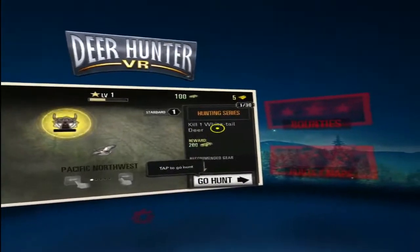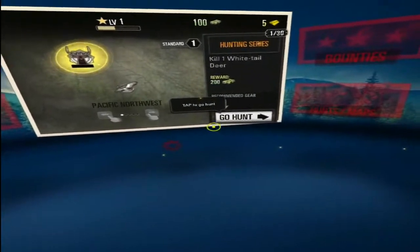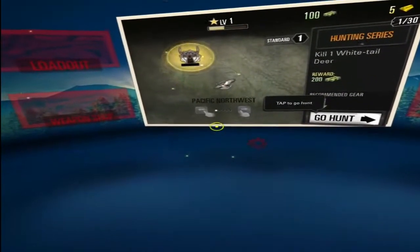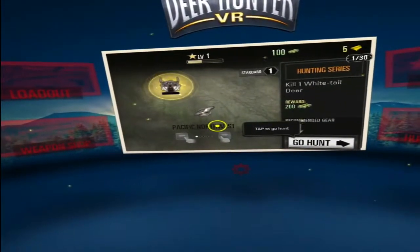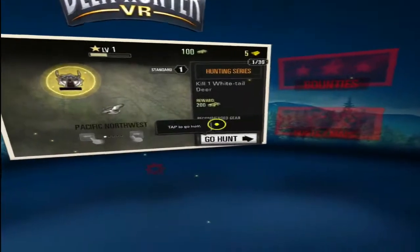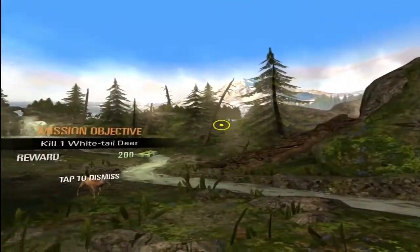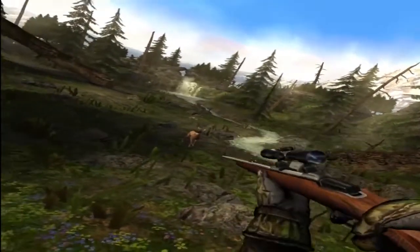We've got a Level 1 hunting series — kill one white-tail deer for 200 monies. I can't quite read the recommended gear. There's no options, no tutorial or anything. Wow, this is actually pretty good looking. Just gotta kill this deer — roll your head from side to side to move.